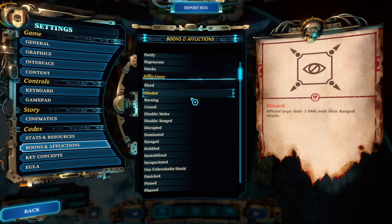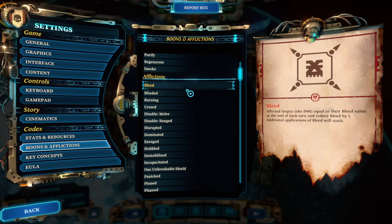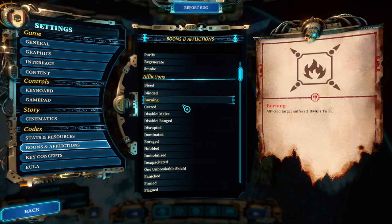Tip number four: I wish I knew how afflictions and effects work. Afflictions are very important in this game. I've clustered them into three categories. Number one — damage afflictions. Bleed only affects organic units — mechanical units are immune — but bleed stacks and can reach very high numbers. Bleed reduces itself by one at the end of every round. Burning is the brother of bleed: it affects all units but does not stack.